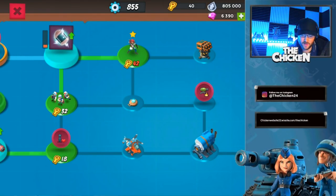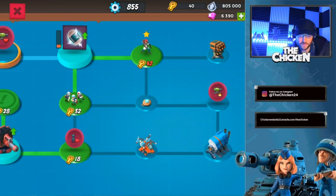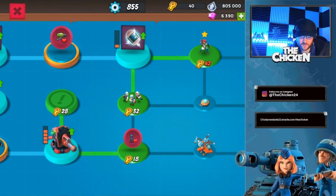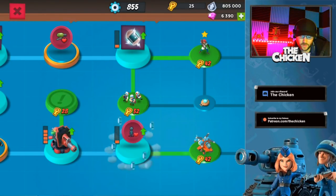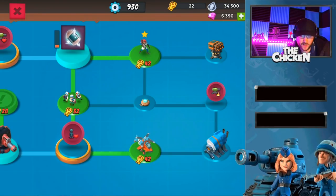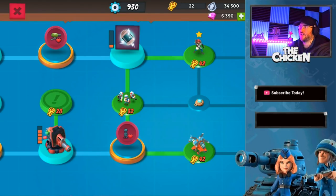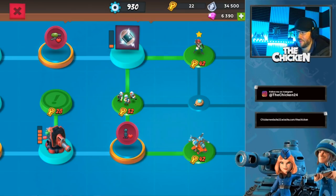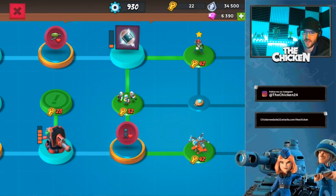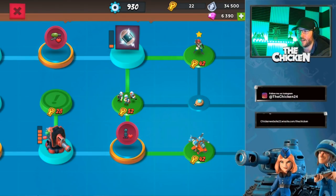What we need to unlock is this bad boy right there, and we do not have enough keys for it because we need 28 plus 32. So what I'm gonna do is unlock troop health and max this out. Unlocking shock mines is the biggest thing because right now you can't avoid mines - as we just saw on the chicken's attack. You can space them out around your base and force people to hit them. Shock mines are gonna add 5-10 seconds to your opponent's attack time.